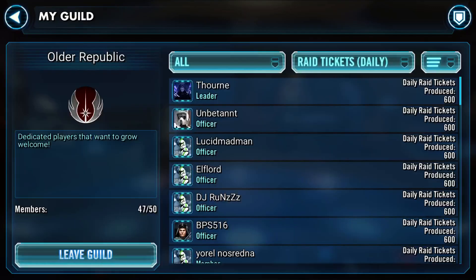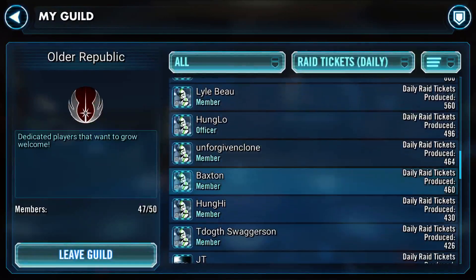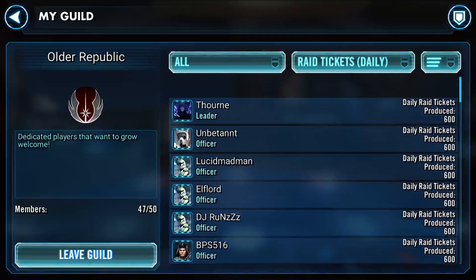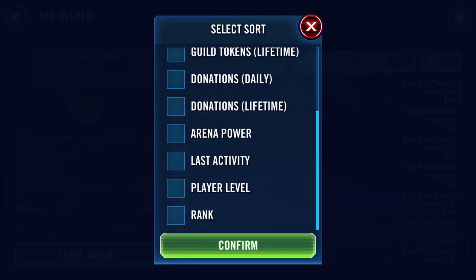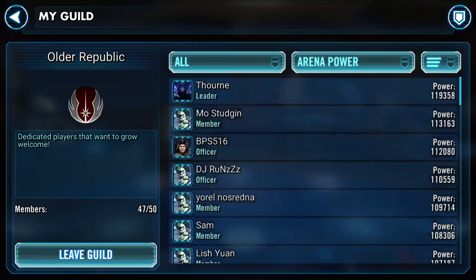My guild is Older Republic, and for the record we had that name before the Old Republic toons were even a thing - HK-47's been there since the start. It was just a fun joke. We are 47 of 50, although only about 30 of us are currently capable of participating in endgame events. Thorne is our leader. I'm decently high up the roster - it's sorted by raid tickets. I have 102 power - that's moderate. It's about to get a nice big jump tomorrow when Thrawn goes 7-star and gear 12.